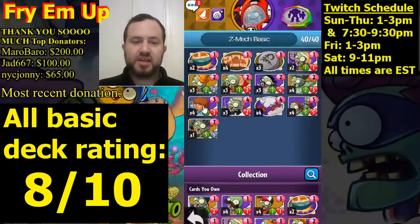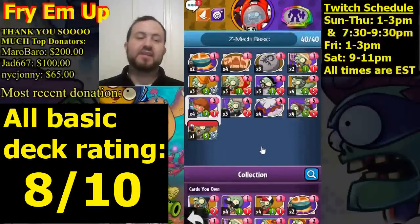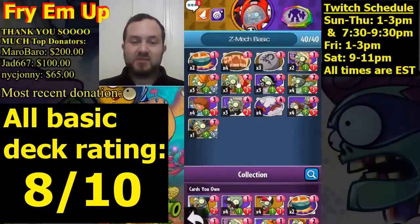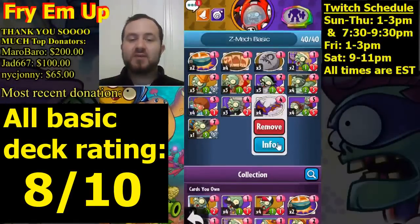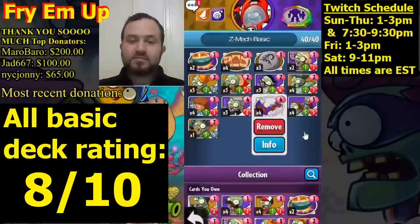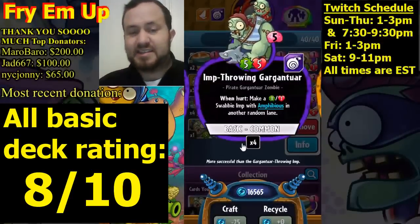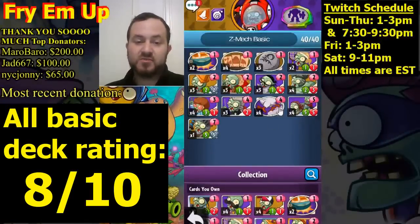Combined with Camel Crossing, you spawn a lot of creatures, add attack, add health, and really take over the game — especially with Flag Zombie which helps you swarm minions in a short time. We're running four copies of Chickening — two damage to each plant, great field clear. For late game, four copies of Imp Throwing Gargantuan — solid five-five, whenever hit it spawns a little one-one that can also be buffed by Orchestra Conductor. Solid synergy there.